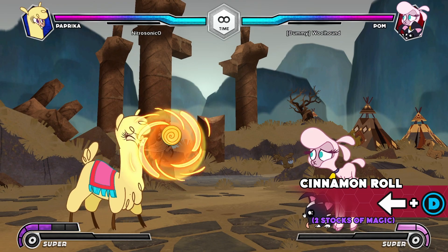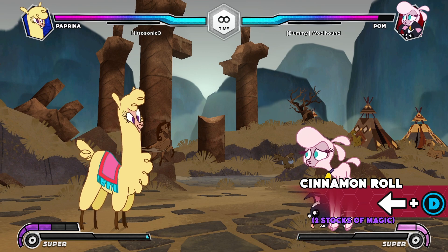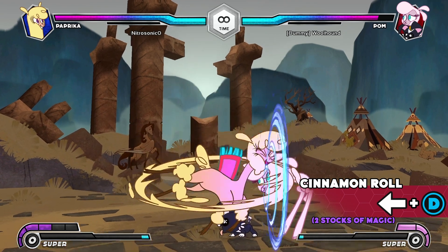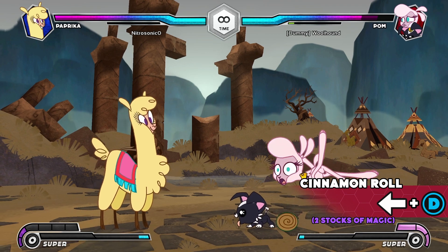Cinnamon roll: Paprika tosses a cinnamon roll onto the ground that travels forward. This is a slow-moving, low-hitting projectile which can trip the opponent over for a hard knockdown.